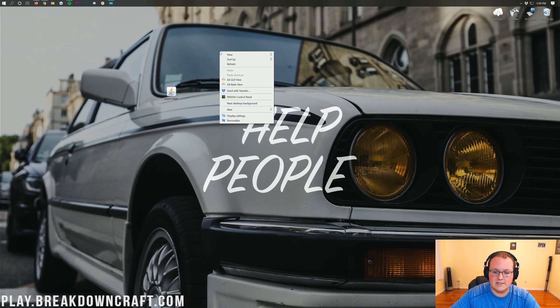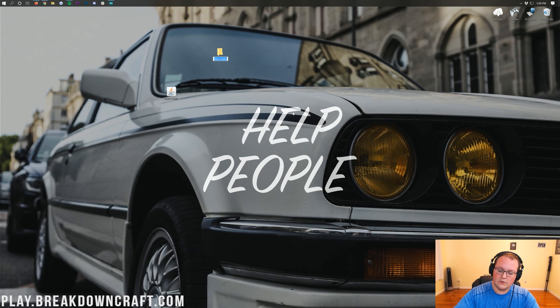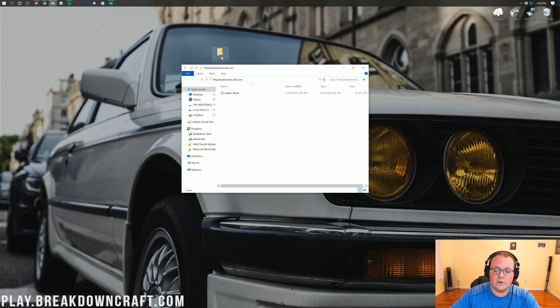Now right-click on your desktop, create a new folder, and you can title it whatever you want. Then take paper and drag it into that newly created folder. Once you open up the folder, right-click and create a new text document — no need to rename it. Then go ahead and open up your new text document and it will open a notepad.